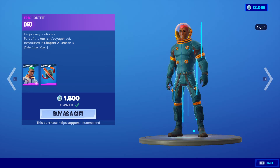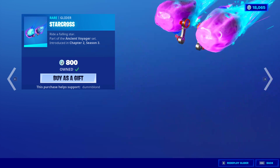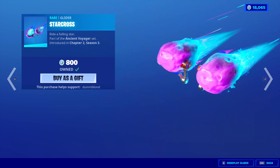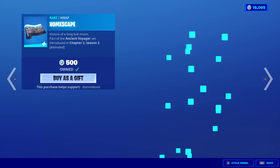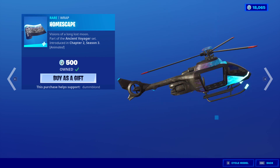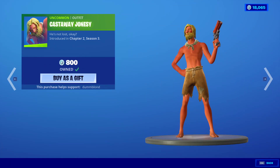I still don't really know what people think about this guy. His back bling is the Lunar Sim. The Starcross Glider. And the Homescape Wrap — I like this wrap a lot, it's really nice. The wrap is nice, the glider is nice, but the skin is not my favorite.